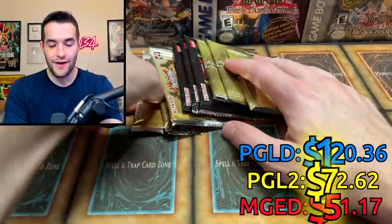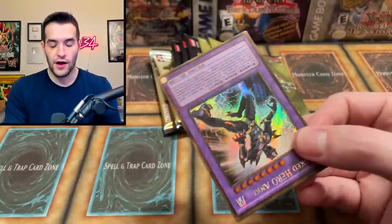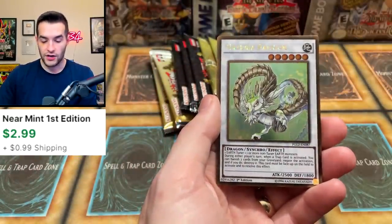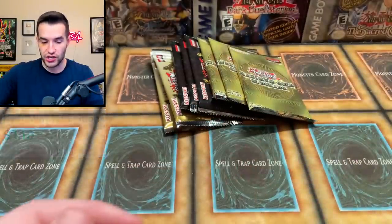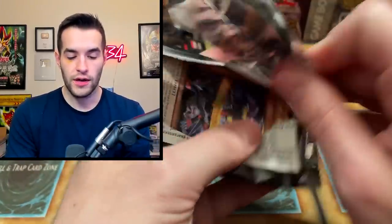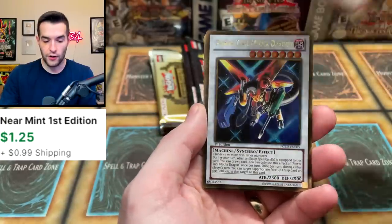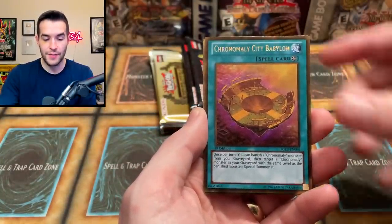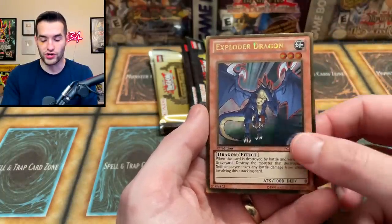Nine packs to go in this super battle. We have another Anki — if we want to run two of those, that's pretty sick. Number 95, Naturia Barkion, Armades, and a Dark Necromancer Magician. Not our best pack out of Return of the Bling, but not too bad. I'll take the Anki. Premium Gold: we've got the Dark Flare in here, we've had Solar Flare. Power Tool Mecha Dragon — I don't even remember that guy. City Babylon, Necro Gardener, and Exploder Dragon — that was good in Speed Duel for a little bit.